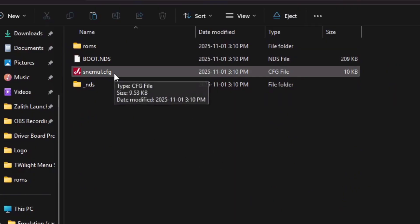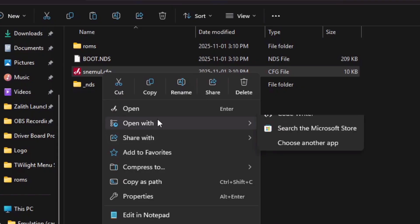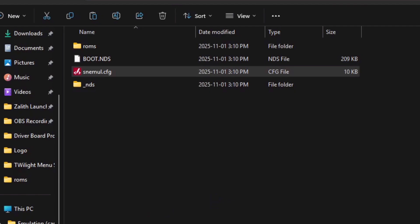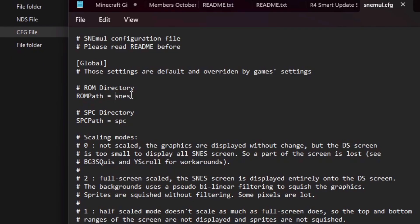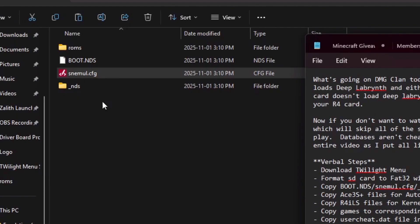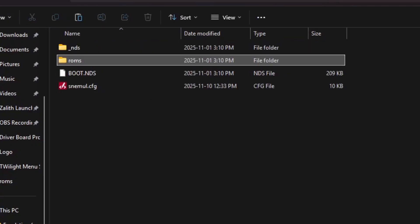Now, very important. You need to open up this config file — right-click on it and open it with Notepad. If you don't have the option to do that, you can open it by changing it to a .txt file. Right here you need to change the ROM path to ROMs forward slash .SNES. Go to File, go to Save As, and save it as All Files on the SD card as a .config file. Click Save, click Yes. That's because when you go into the .nds ROMs folder, it's supposed to grab from the SNES folder.